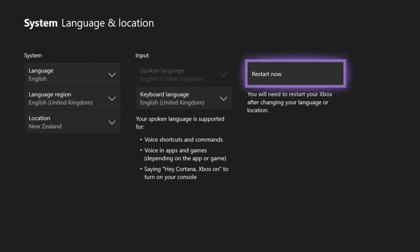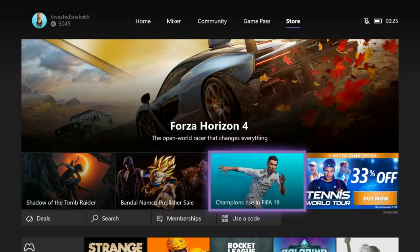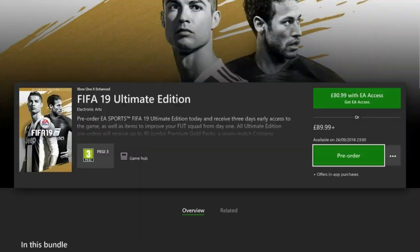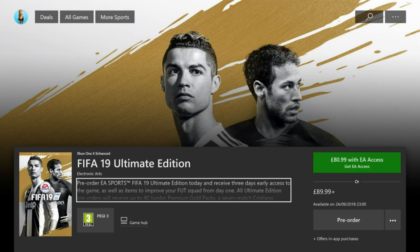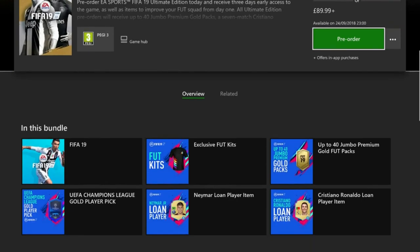I'm not going to press Reset right now because it's not out for another two weeks. You go back, go to the Store, go on FIFA 19 and then the demo — it hasn't been released yet or it hasn't come up on the Xbox Store. The FIFA 18 demo came out around the 12th last year, and people in New Zealand could get it a day early. So when it gets to around the 11th, change your settings to New Zealand, press Reset, and it should enable you to download the demo early.